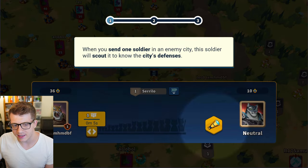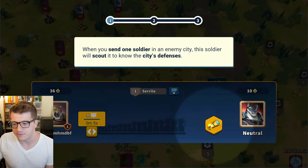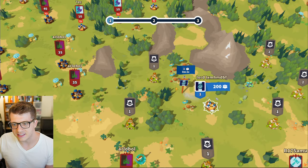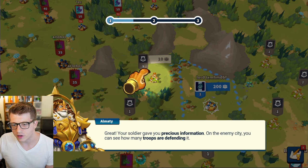Okay so this is the scout button here, let's select that and I am going to scout this neutral unit. When you send a soldier to an enemy city, the soldier will scout it to know the city's defenses. We are sending a scout and the world is like — it's almost like a 3D watercolor type of world, this is cool!